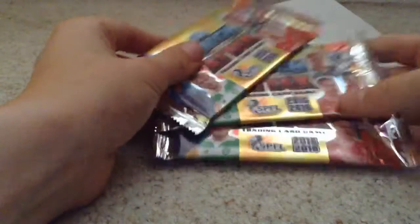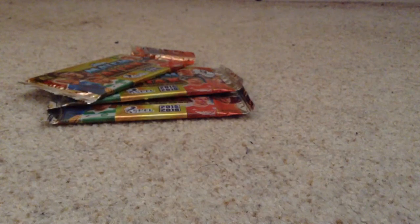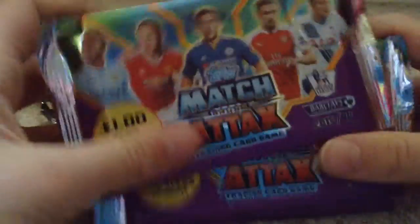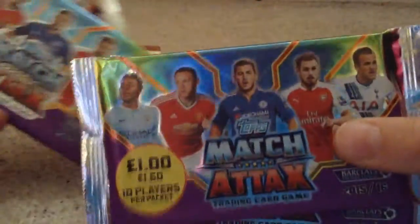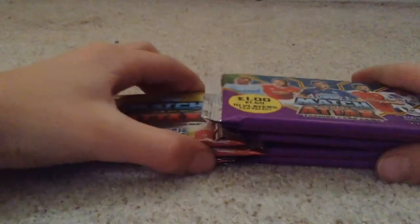There are three packets of the Scottish Match Attax. Moving on to our next envelope, we have some more packets except of the English. So we have one, two, three, four, five English packs. I think we'll do one English one, so we'll start off with the Scottish and put these to the side.